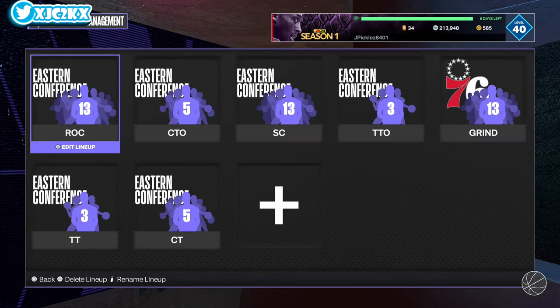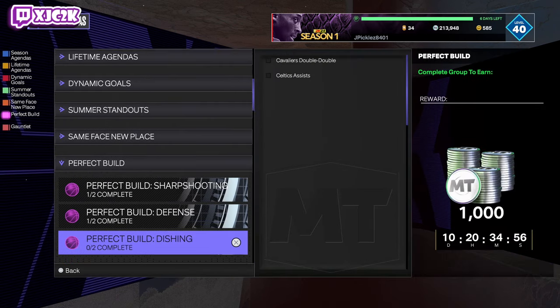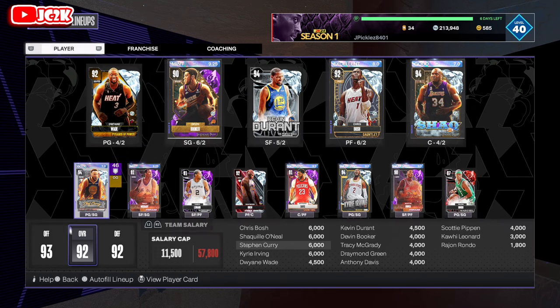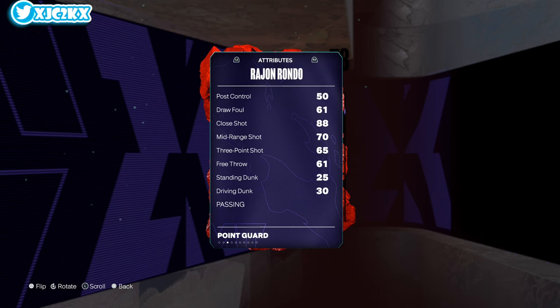Let's take a look at this Rondo. I think you can get Rondo for free from Agendas — Moncrief and Payton you can get for free as well. Rondo you can get for free with 50 assists with Celtics players, so if you wanted to add the card, you can get him for free. He is 6'1", 86 offense, 90 defense, 93 driving layup, 65 three-ball, 70 mid-range. So not an elite shooter.